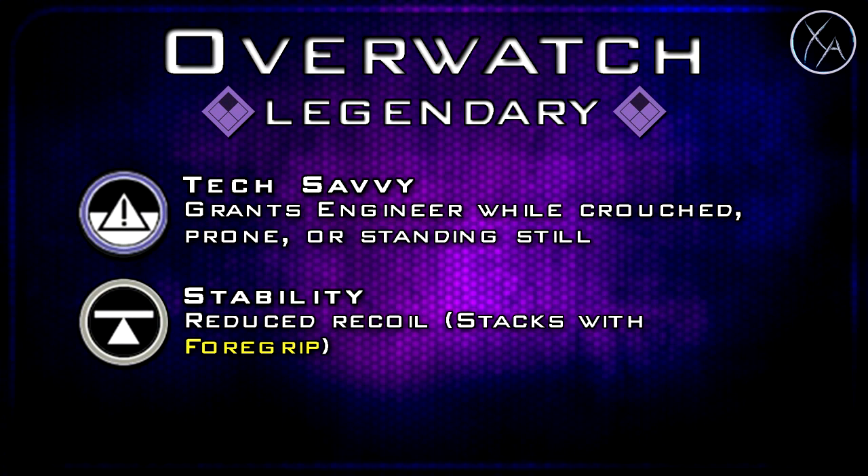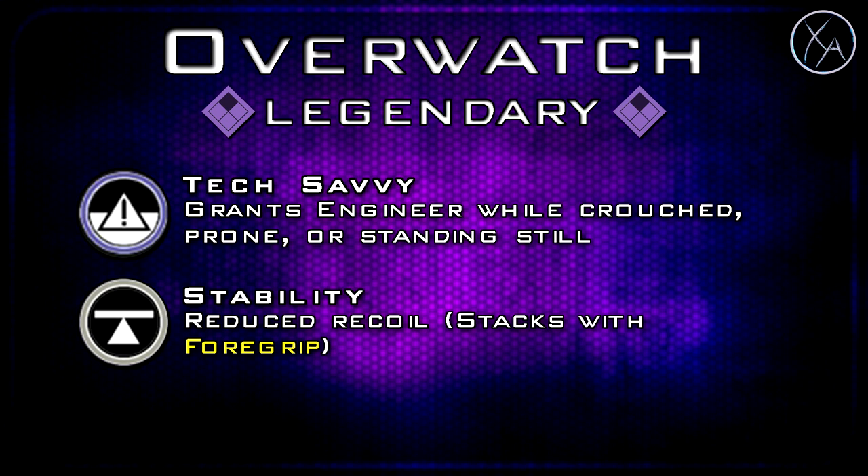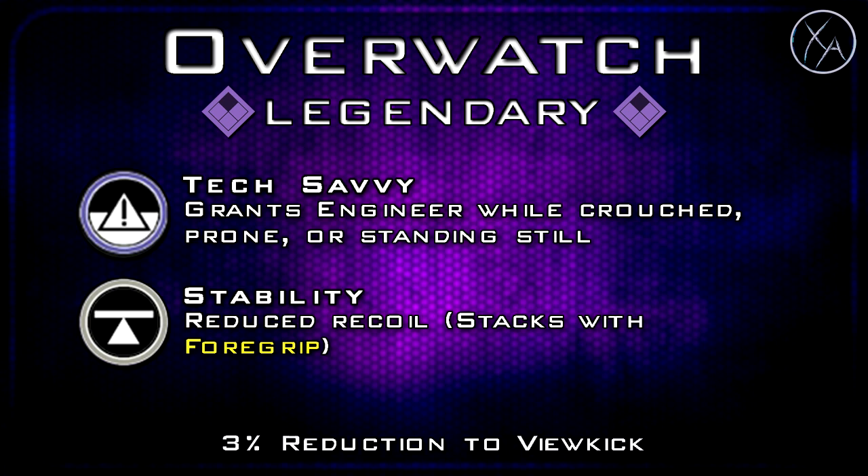Moving on to the legendary variant, this is called the Overwatch. With this one, we get a brand new weapon perk called Tech Savvy. With Tech Savvy, you get Engineer when you're crouched, prone, or standing still for a period of time — it doesn't kick in immediately but once it does, you'll be able to see enemy equipment through walls. In addition to this, we get Stability, which gives us a 3% reduction to our view kick. Every little bit helps with this gun, since it does have such high view kick in the first place.